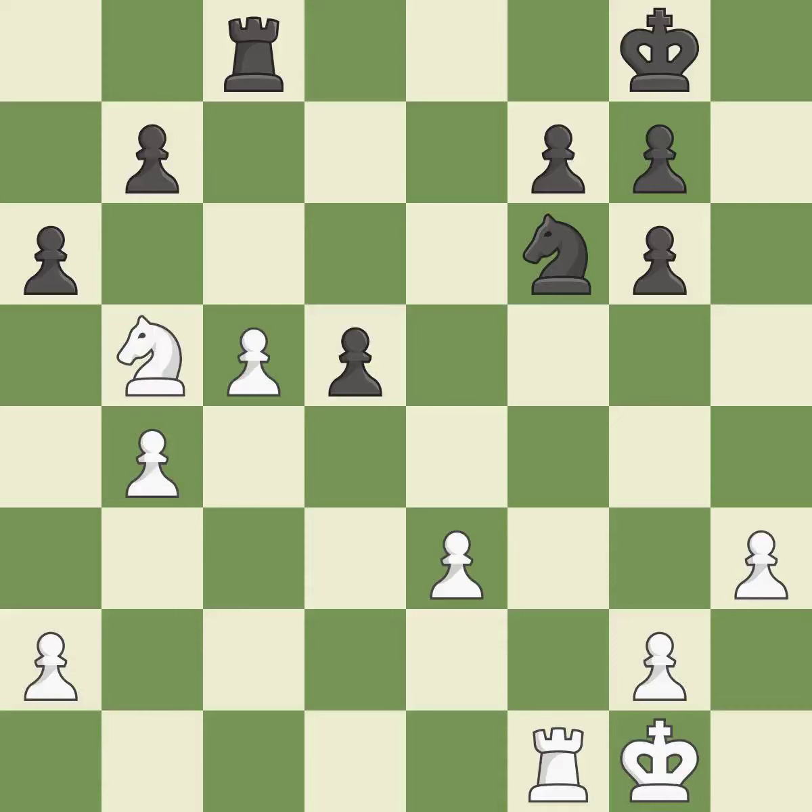This misses an opportunity to take an outpost with a knight. This allows the opponent to take an outpost with a knight — it is a mistake. This requires an outpost: a square that is currently in play where a pawn cannot push the knight off. It is ideal.